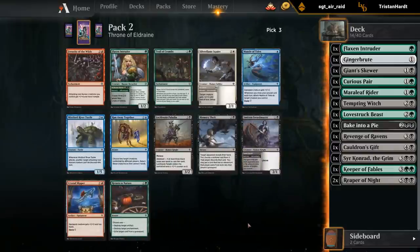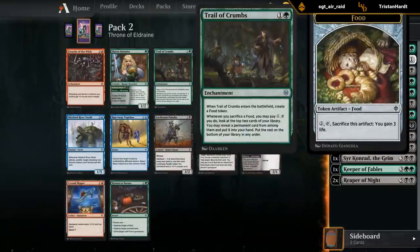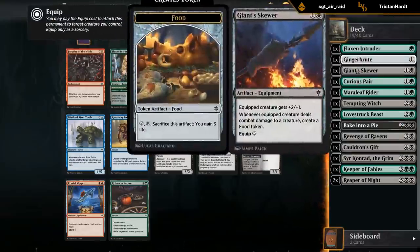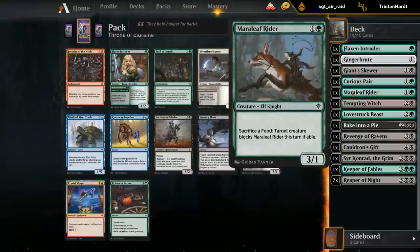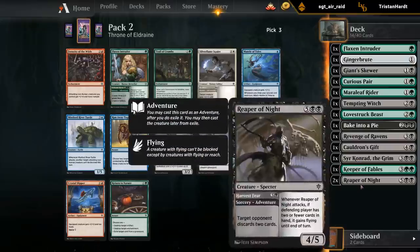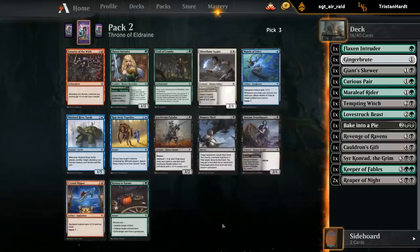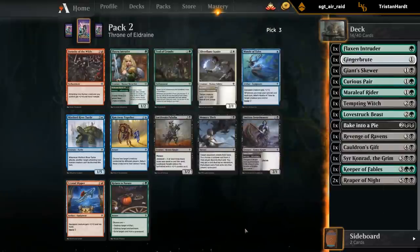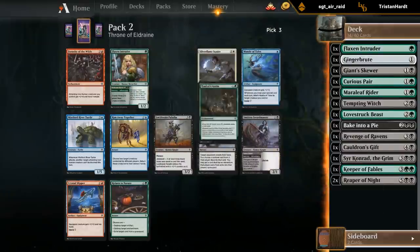We're a food synergy deck, so Trail of Crumbs could be quite good. In terms of food generators we've got Gingerbread Cabin, the Skewer potentially, Curious Pair, Tempting Witch, and Bake into a Pie - already a decent number of food generators. I think Trail is going to be the pick. I wouldn't mind a Swordmaster, but it's not like we have a ton of knights - just a 2/1 lifelink with maybe a bit of adventure synergy. Let's just take the Trail.